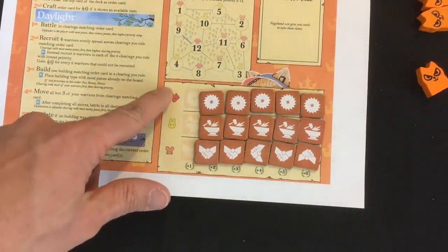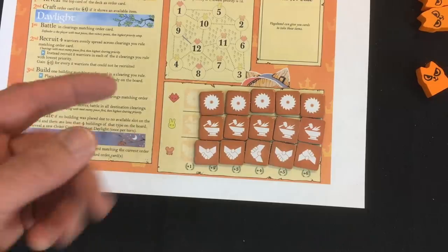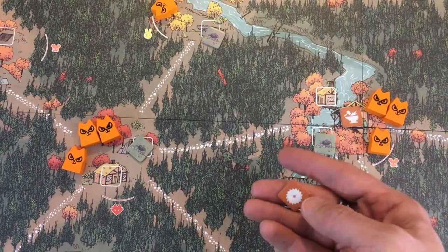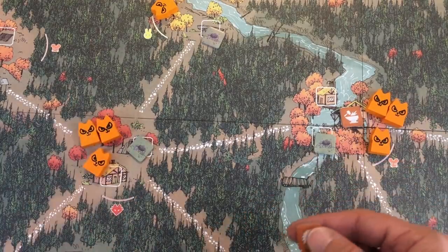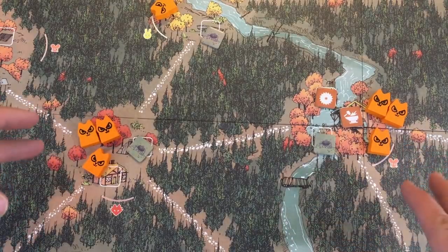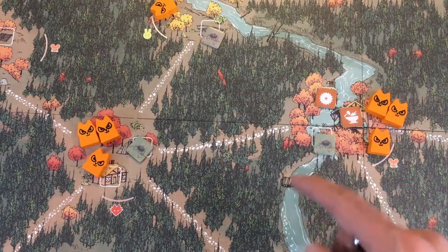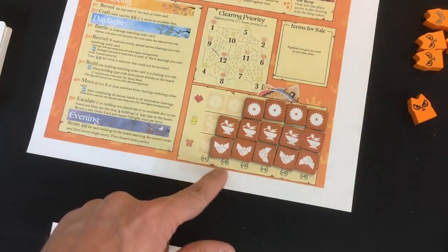Next, they build a building. Normally they'd build one matching the suit drawn, but with the bird card, they build whichever type they have the most of already — all tied, so they take the topmost one, in this case a fox building. They place it on the empty building space with the most warriors to protect it. We've got three warriors in two spots — they go with priority 11 over priority 12, so they get a new sawmill there. Next, they move warriors in excess of three in the clearings they activated, but since we only have three in each clearing, nobody moves. They didn't fail to build, so we go straight to scoring. They started with one sawmill on the board and now have two built, so they get two victory points — an early lead, but we'll catch up.